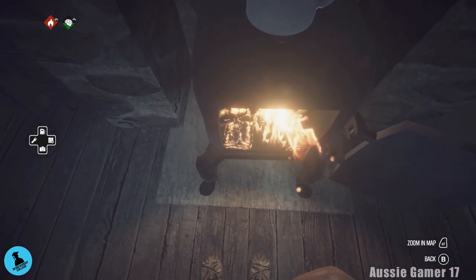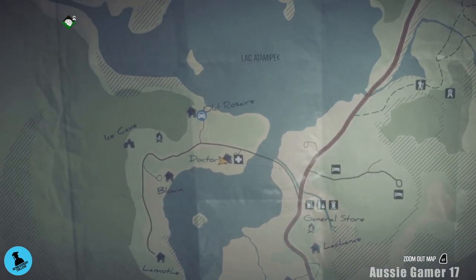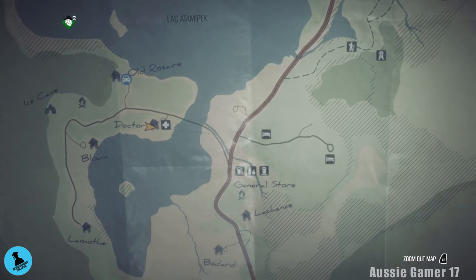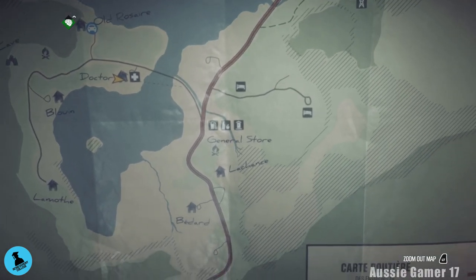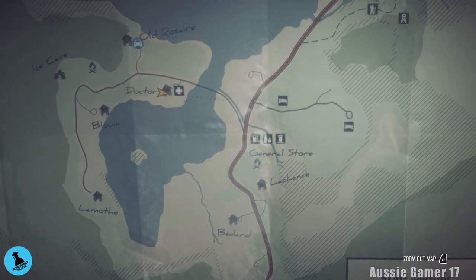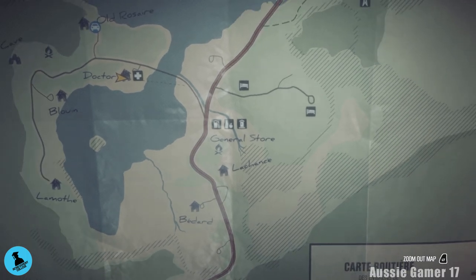So there we are at the doctor's clinic on the map. We're going to head west, back past the general store, turn right when we get to the main road, and back down past the general store to the south. We're going to go to the Lashancy residence for the fourth vision — the Iceman or Icewoman vision. Let's go.